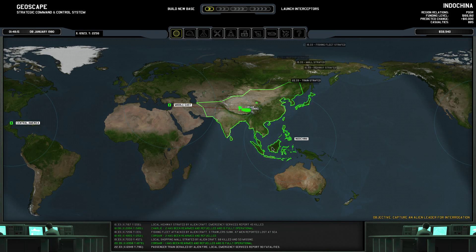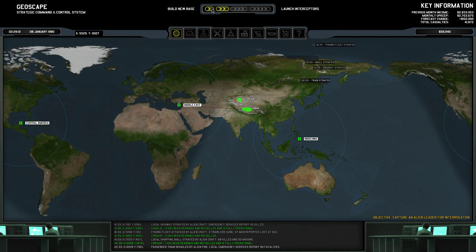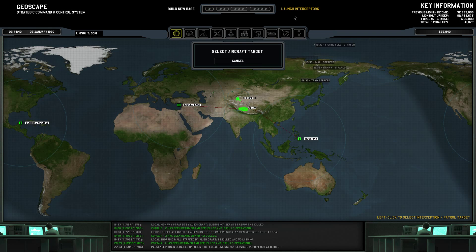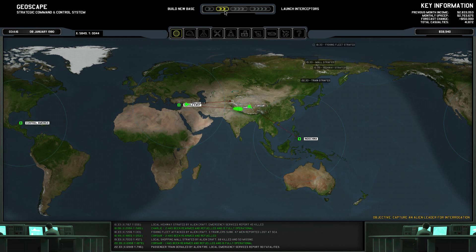Now we can patrol over here. Fuel level 50% so let's return to base. I will actually launch my other Corsair if I had one - let's get the Condor then.